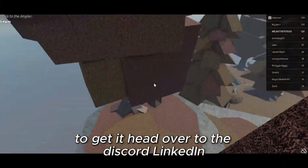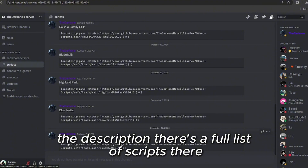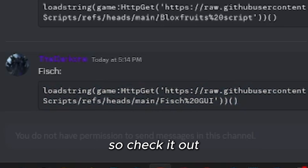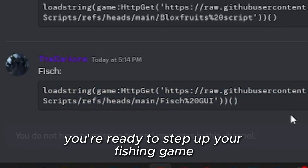To get it, head over to the Discord linked in the description. There's a full list of scripts there and you'll find the fish script included. Everything you need is there, so check it out and make sure you're ready to step up your fishing game.